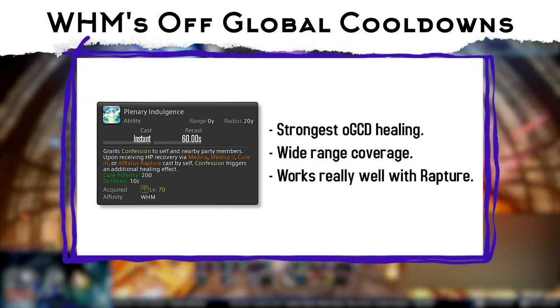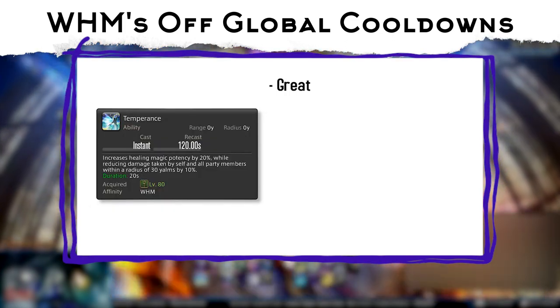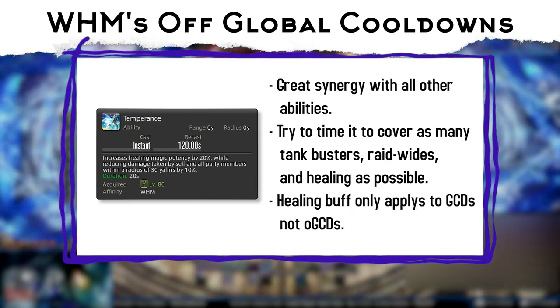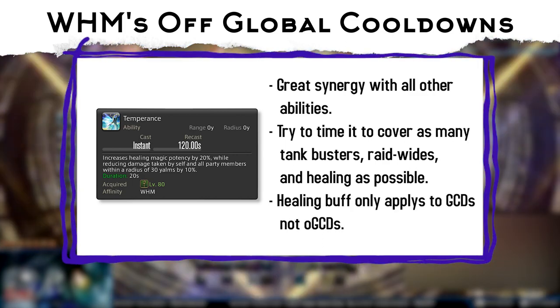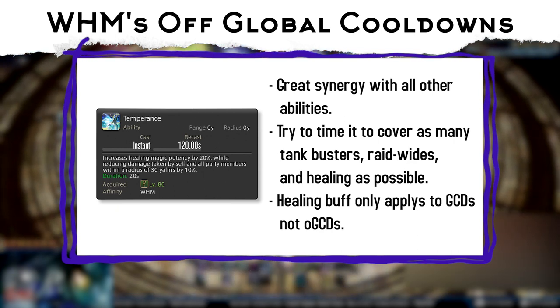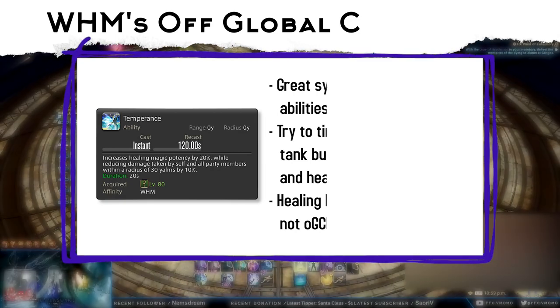Temperance boosts your healing by 20% and offers the party 10% extra damage mitigation. Try to use it to cover as many AoEs and tankbusters as possible. One thing to keep in mind: Temperance's 20% healing buff only applies to your global cooldowns and does not apply to any off-global cooldown heals.